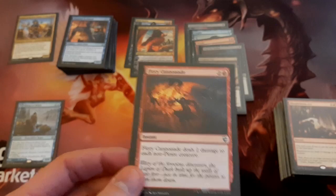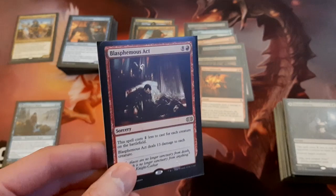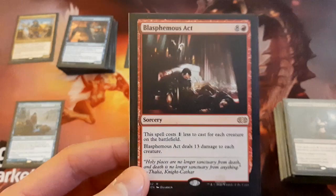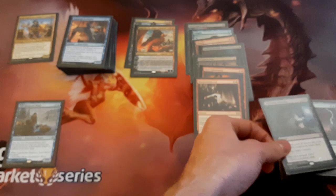We've got Fiery Cannonade — almost all of our creatures are pirates, so this kind of just does 2 damage to each non-pirate creature we don't control at instant speed. Seems pretty good. Also got Blasphemous Act — super popular in Commander. This could end up killing a lot of our creatures, but I feel it's still worth playing because if we see ourselves in a bad situation, this can be a 1-mana board wipe potentially.